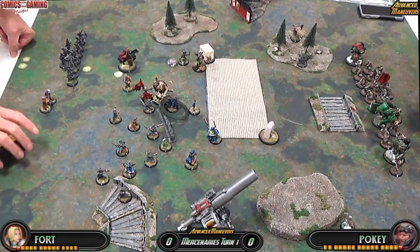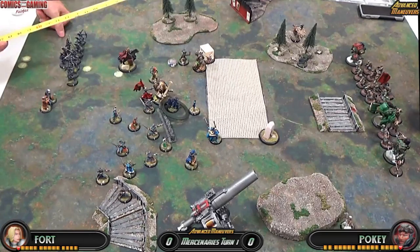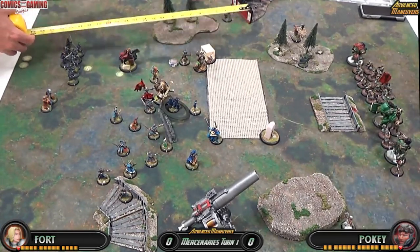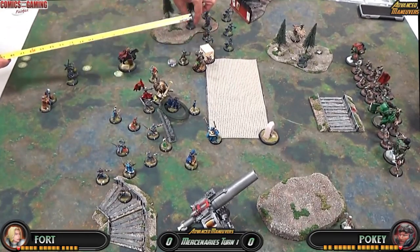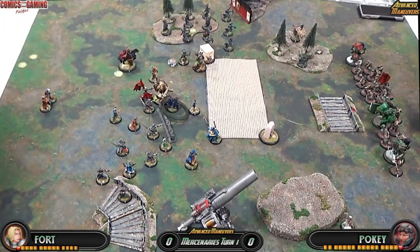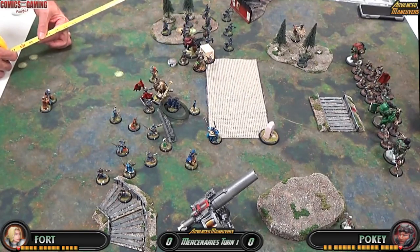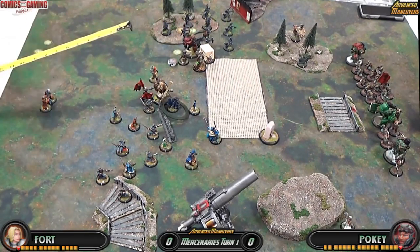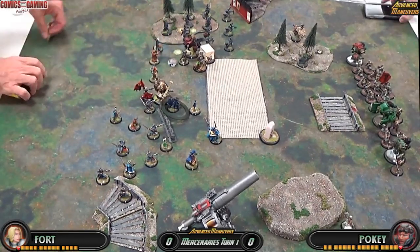Rupert's going to go and give Tough and Fearless to the Nis here. The Nis are going to position to try to clear that other forest and maybe flank his army. Alexia is going to go take advantage of the cover from the Effigy of Valor and hide behind the Nis. Hopefully she'll snag a few souls off those two solos, and then Iyan and Holt are going to move to position.